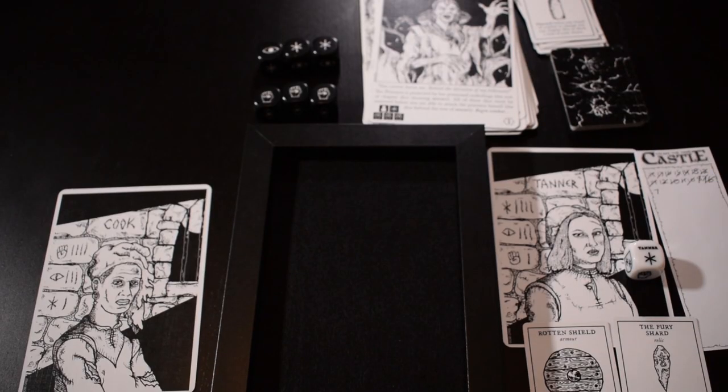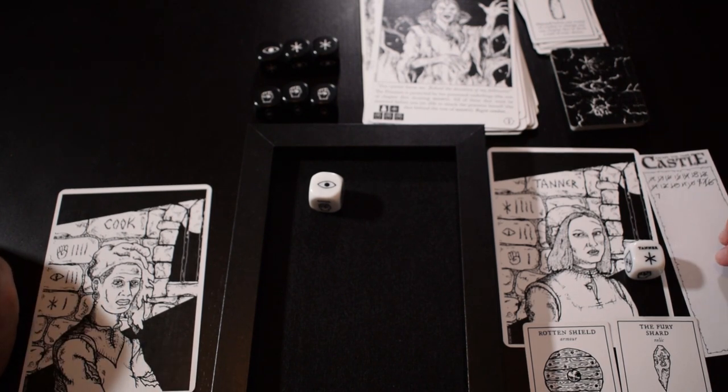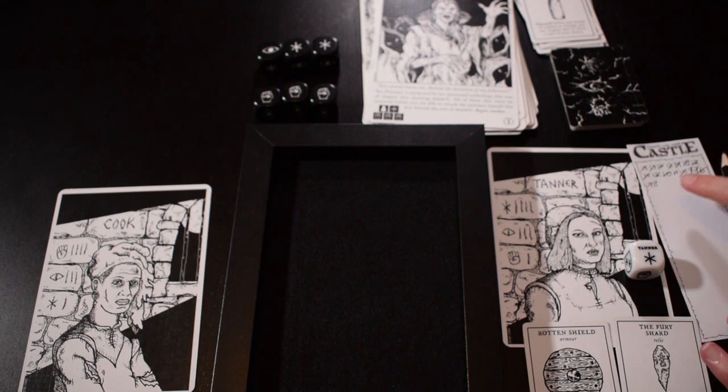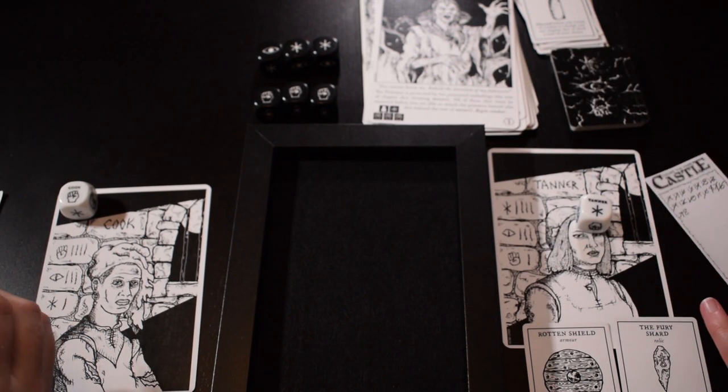I go up to seven and Chris rolls — that is not great, so Chris goes down to five HP. I'll rest again and go up to eight. Chris rolls hoping for double might — not feeling very mighty right now. That's probably it — just had one rotting apple and a loaf of bread, muscles deteriorating. Shall I join in? I should rest — I'll die otherwise if I stay in. I'll go up to three. Chris rolls again — not a double, so you go down to four with the shield reducing by one.